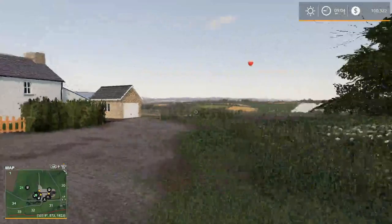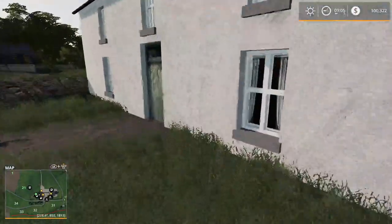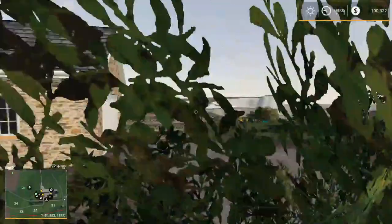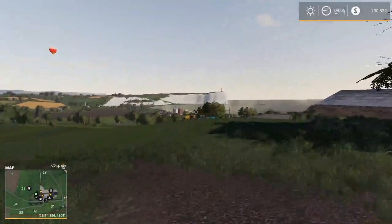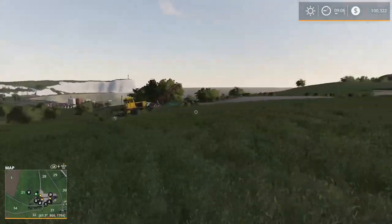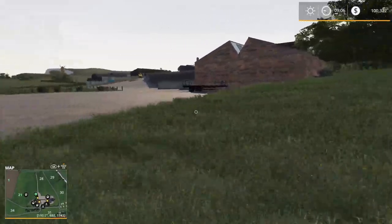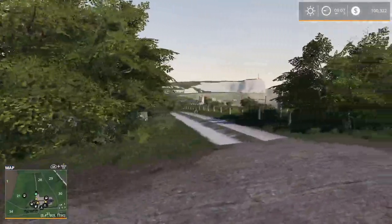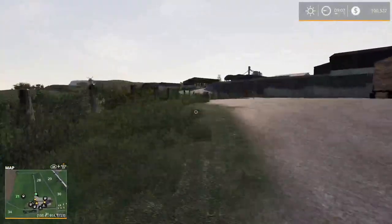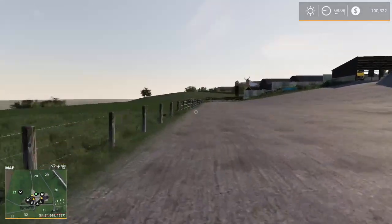There's a chicken coop over here and the farmhouse. The garage door does not open. There's your sleep point. We can jump over there. This is grassland you own — kind of nice. That's probably field 21. Then we have the cow pasture.